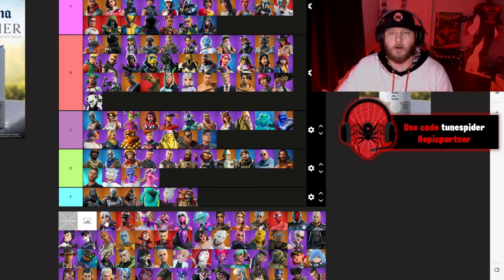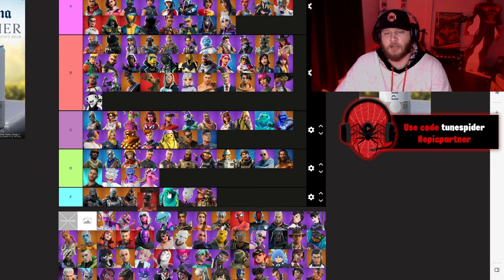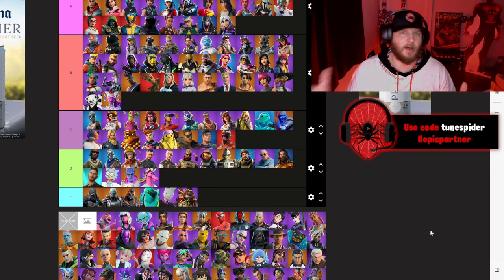Torrin was a really good Tier 100 skin — I like her alternate styles — going A. Carnage — I don't care for too much — going C. Cube Queen had a big deal to do with the storyline that season, going B, and her skin was honestly pretty cool.